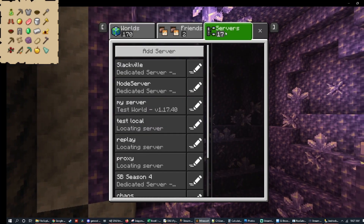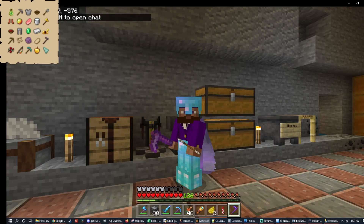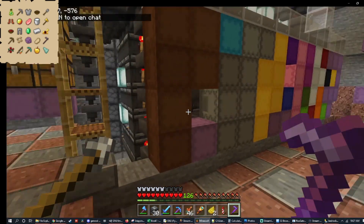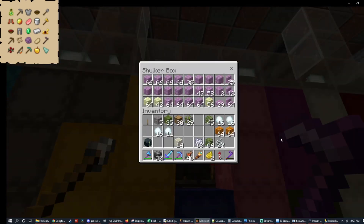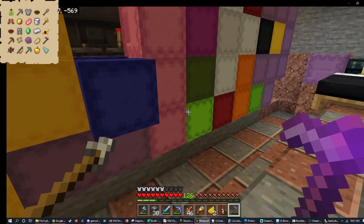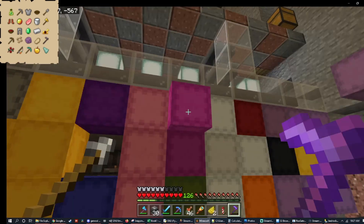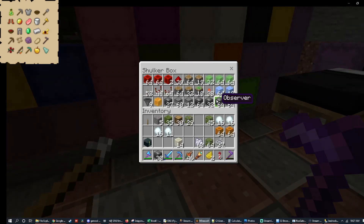We're going to jump over to Slackville, which is a server I don't have command access to — I don't manage the server, I just play on it. In here you can see I don't have command access. I have a bunch of things in my inventory — do any of them match? Let's see. None of those match. There's got to be something in here that matches. No dyes, no redstone.